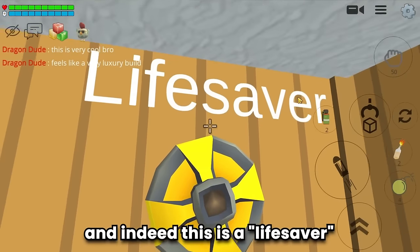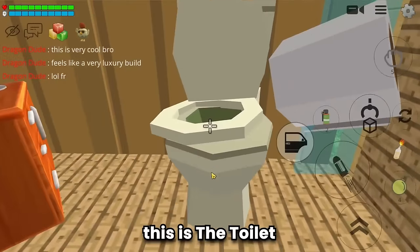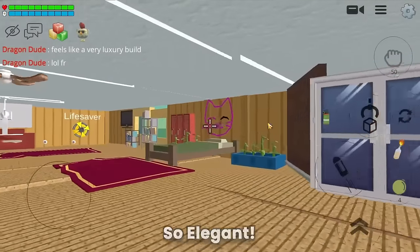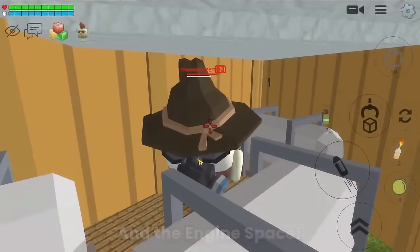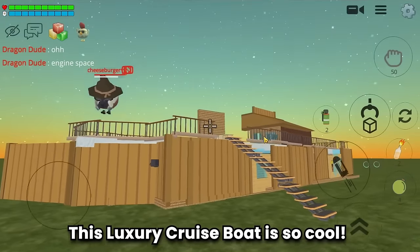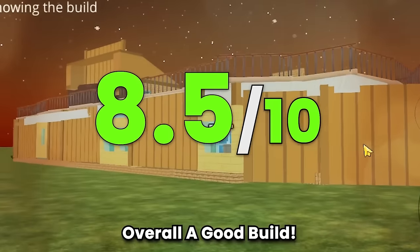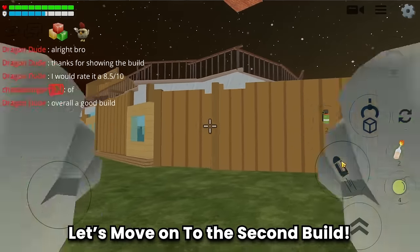There's a lifesaver float, a toilet, and many other furniture items neatly arranged — so elegant. The engine space is there too. This luxury cruise boat is so cool — I would give this luxury build an 8.5 out of 10. Thanks for showing this Cheeseburger!